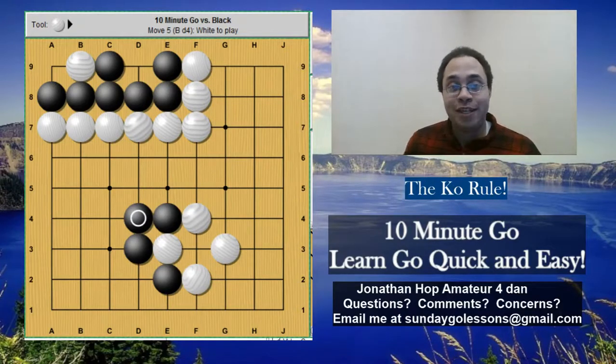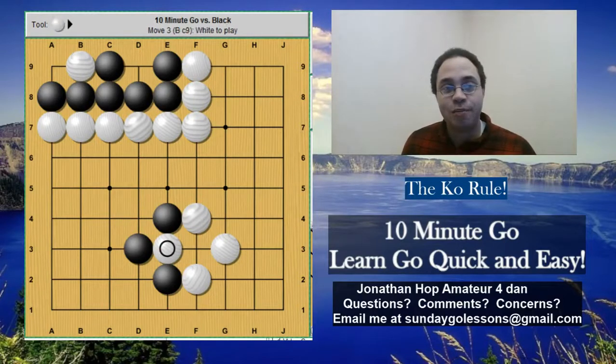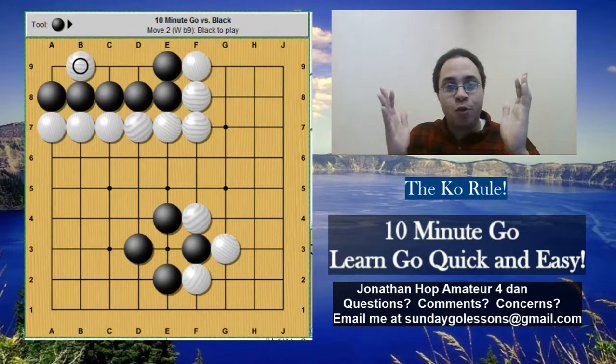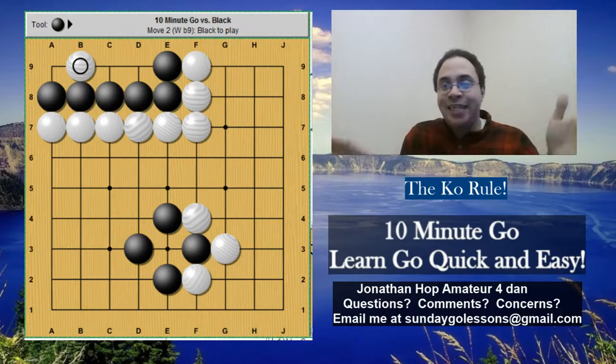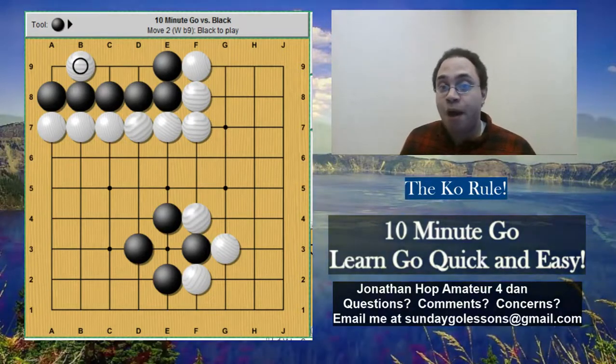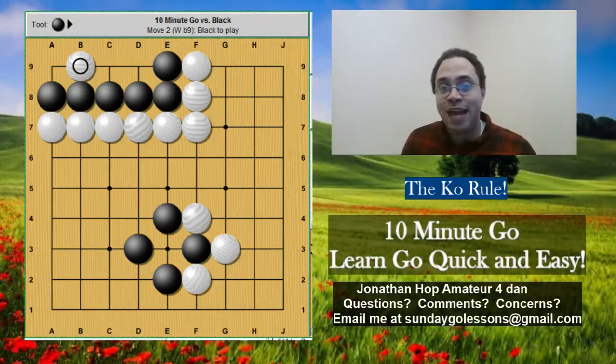Make sure that your Ko threat is actually a Ko threat — there must be a real threat behind it. What I do is visualize: what if I had two moves in a row? I play, my opponent completely ignores me, and then I play again. Does my opponent suffer after that point? If they do, you've probably got a good Ko threat, and all you have to do is figure out how much it's worth.